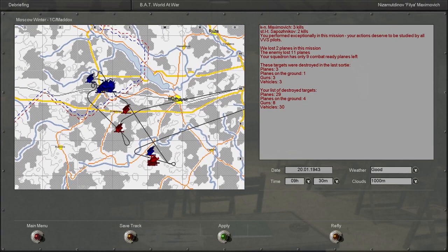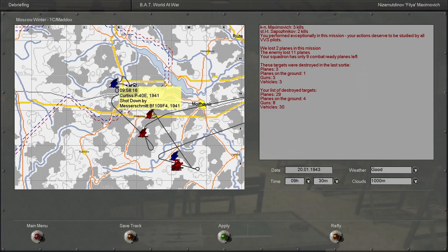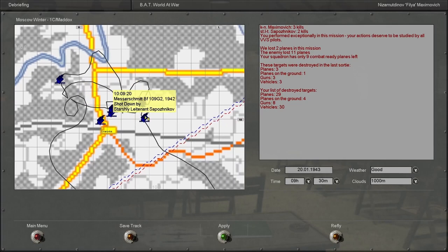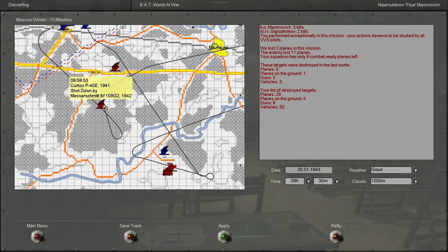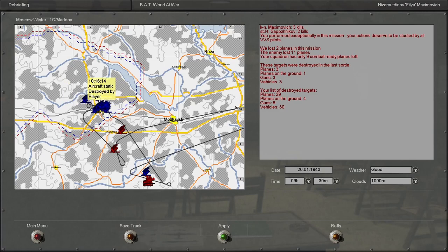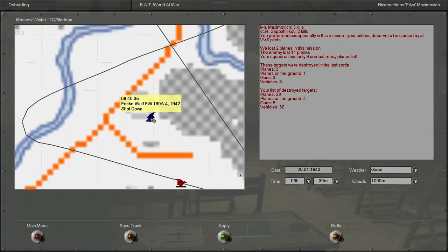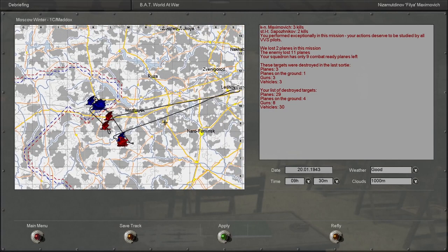What did I shoot down? A 109 F-4. Poznikov shot down a G-2, and I shot down a G-2 as well. Did a lot of damage. Wait — there was a 190? They attacked our airfield? While we were over here, the enemy actually attacked our airfield and destroyed some stuff, and there were 190s involved. I still have yet to actually fight a 190, but maybe that'll change.